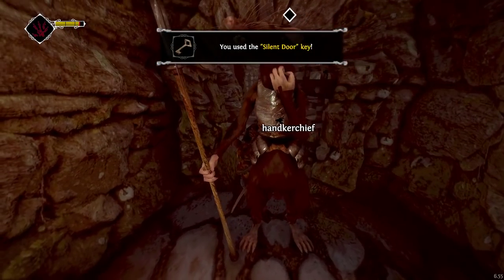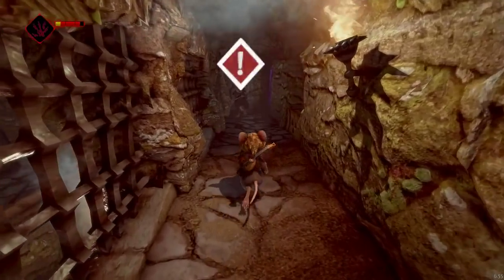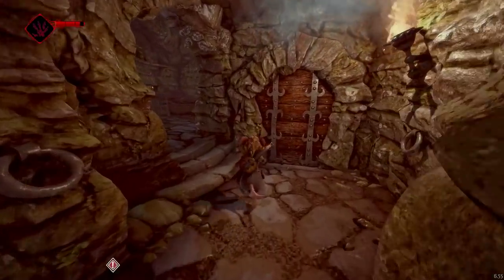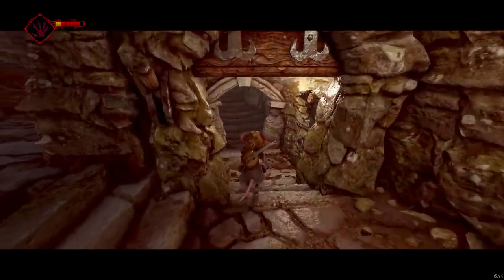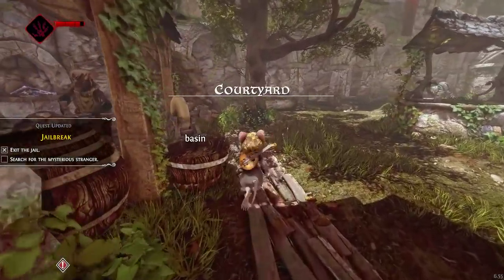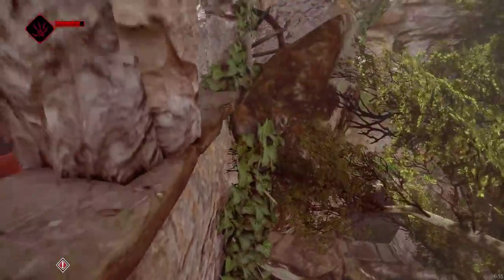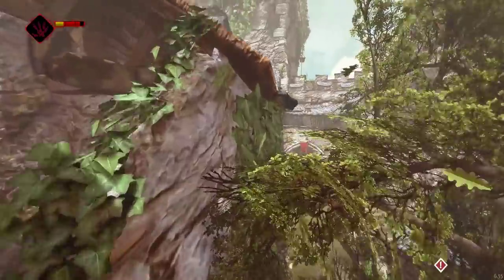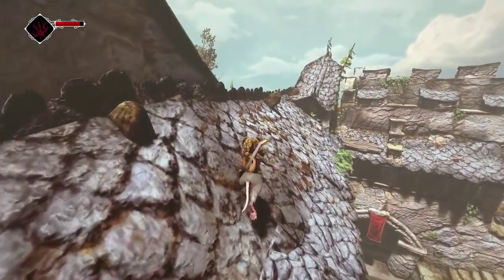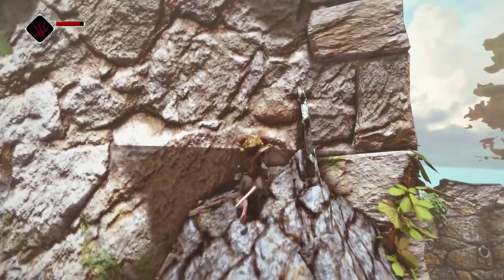Here we have another locked door that we need to get past — pick the lock with the guard right behind it — and then we have this final boss here. Now we've escaped the jail and we can move on out of here. Jumping in this game is very silly; you can just kind of jump up walls and come up here, and now you're out of bounds.